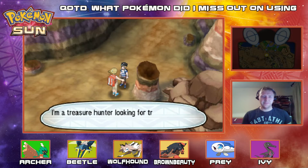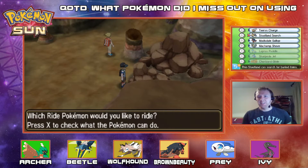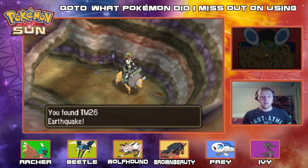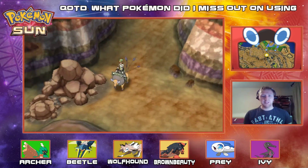With my team, Wingull wasn't going to steal a victory. I'm a treasure hunter looking for treasure — you can smell the aroma of treasure. Let's hop on Tauros here and charge through these rocks. TM — oh, TM for Earthquake! We are picking up power in this episode. Earthquake — I'll take Earthquake. What's this way? Is there a trainer here?